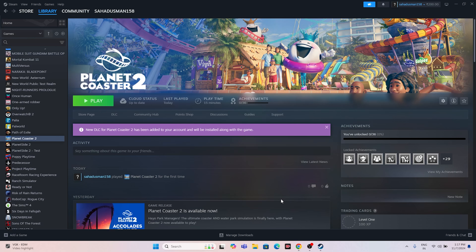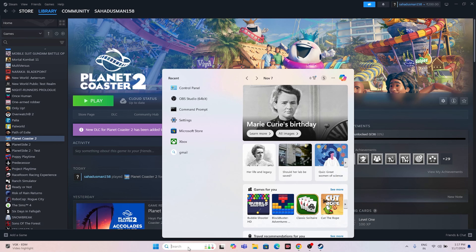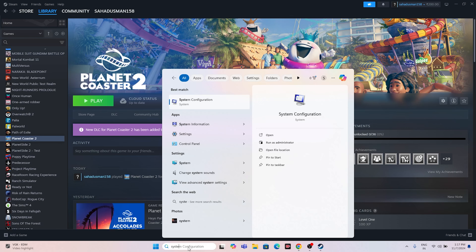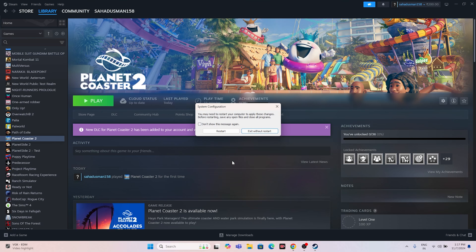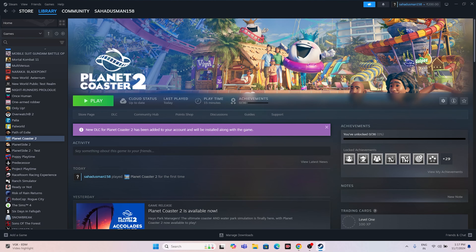Next, perform a clean boot. Search for System Configuration, click on it, navigate to the Services tab, click 'Hide all Microsoft services,' then click 'Disable all.' Click Apply and OK. You will be prompted to restart — go ahead and restart, then try launching the game.